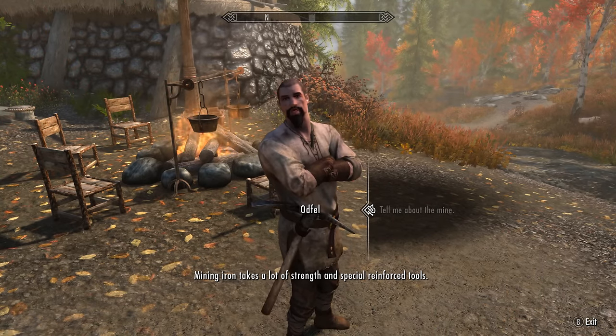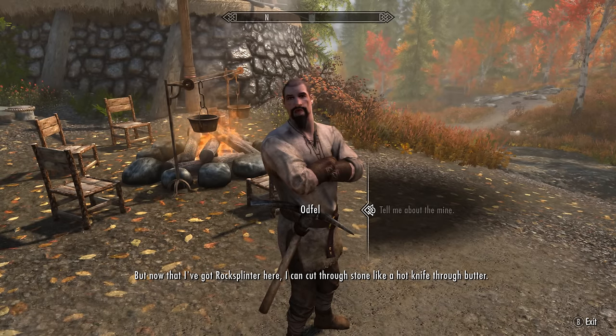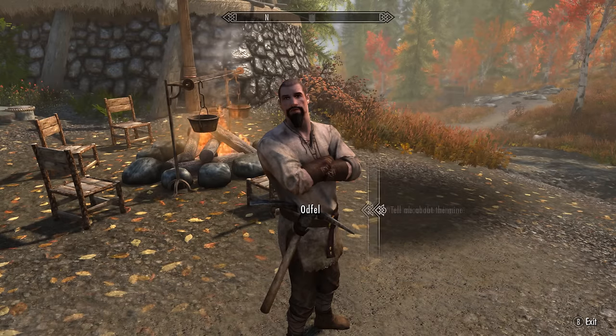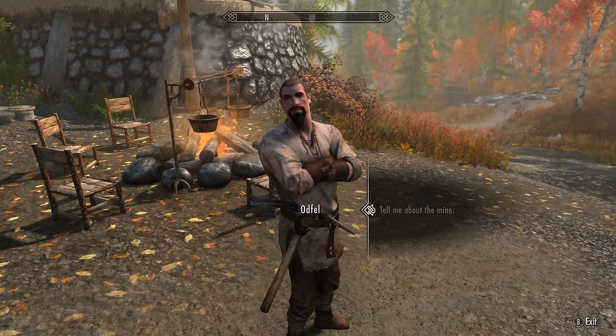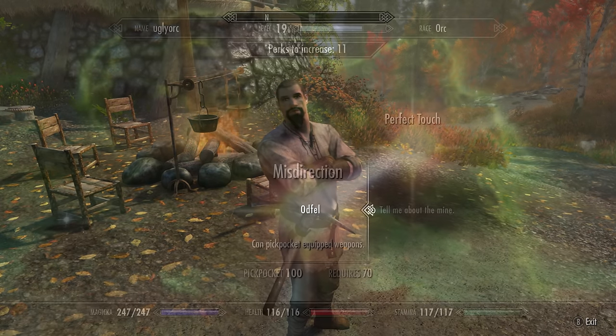Once here, we'll want to hunt down a man named Oddfell. Speak to him about the local mine, and he'll say: 'Mining iron takes a lot of strength and special reinforced tools. I must have broken five or six pickaxes in the last few months alone. But now that I've got Rock Splinter here, I can cut through stone like a hot knife through butter.'